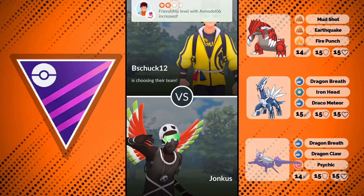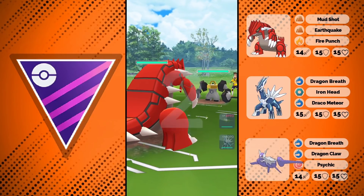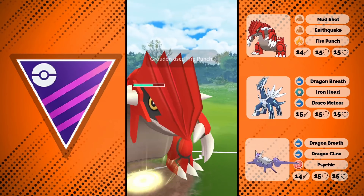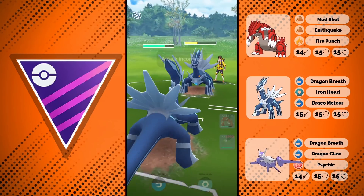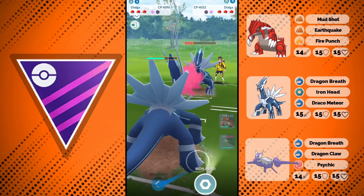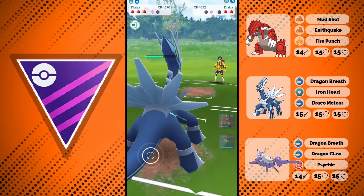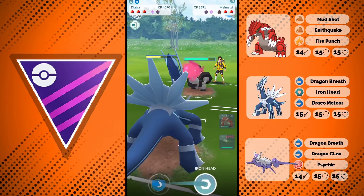There are still some megas that might need to be released for balancing reasons. For example, Mega Aggron would be something I could see them bringing out — it would be one of the best counters to dragon types, as Mega Aggron becomes a pure steel type, losing its rock typing. It would have Dragon Tail, which is very cool against all the dragon types. Gengar is kind of anti-meta against Mega Latios, and both can deal with each other.